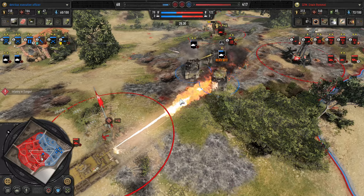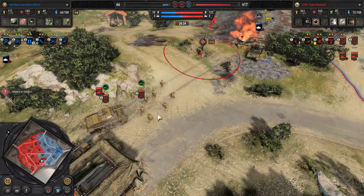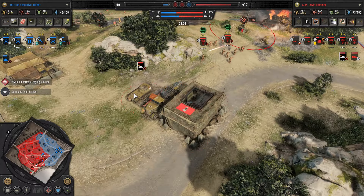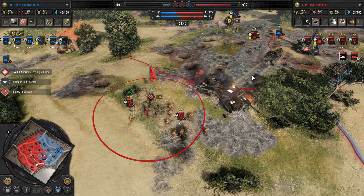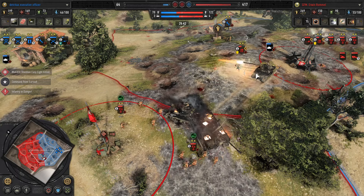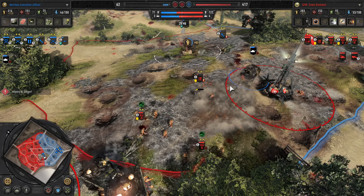Against the Tiger tank they might lose another Easy Eight here — and yes, again this is where the command tank I think would have helped that situation out considerably. It would have really forced Havoc to use the eight-round artillery.